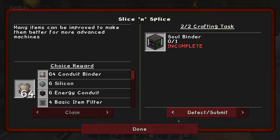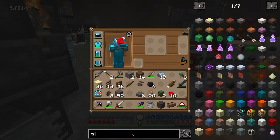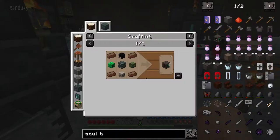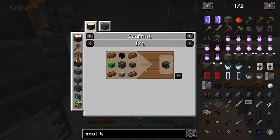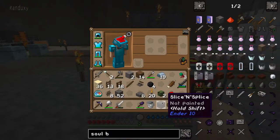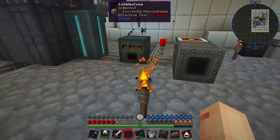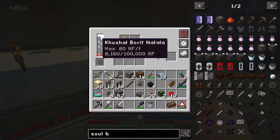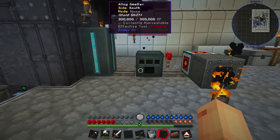We need a soul binder, which I don't think I can do because I don't have the right type of heads. Let's look and just make sure. Soul binder — zombie head, yeah, creeper head. These aren't spinning. We have the rest of the stuff but we need those heads, and I only have zombie heads. So that is going to have to be put on hold. I'll put it right here for now and move it when I figure out where I'm going to put all this stuff.